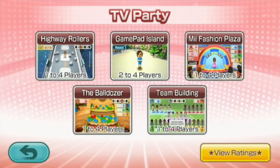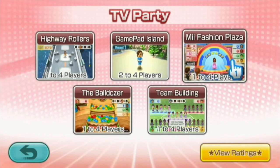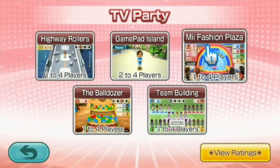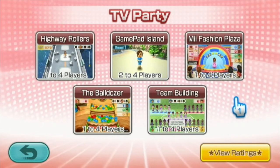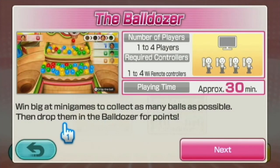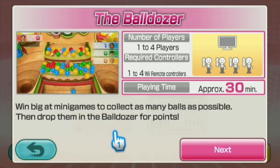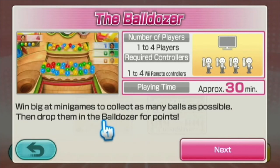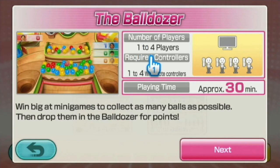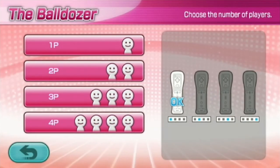Hello everybody, Just Dexy here. Welcome back to some more We Party U. We did Mini Fashion Plaza last time and I just barely came out in first place, so that was interesting. But now we are going to go to Bulldozer. Win big at minigames to collect as many balls as possible, then drop them in the Bulldozer for points. We don't need the gamepad for this one — we're just using the remote and it's around half an hour. Let's give it a go.